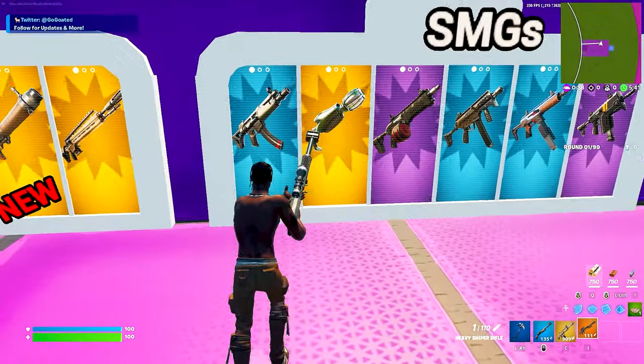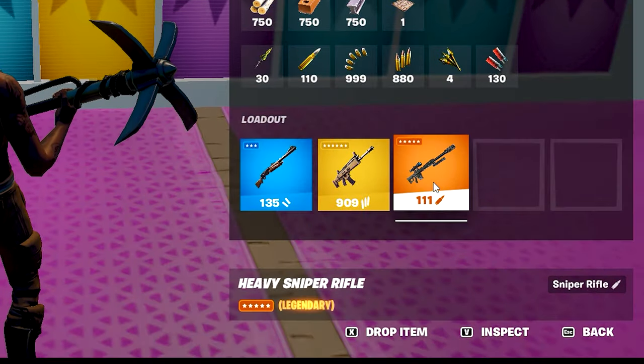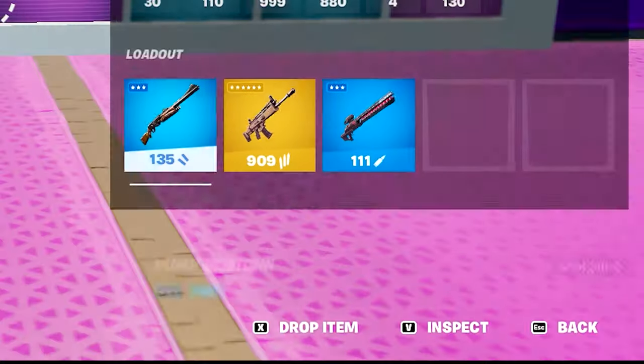And the final one is the Railgun. For this, you need to shoot or swing your pickaxe on this vending machine while having a Sniper in your inventory.